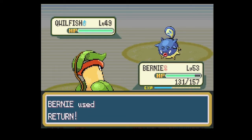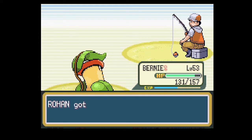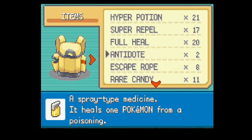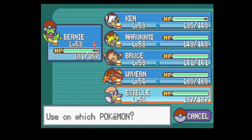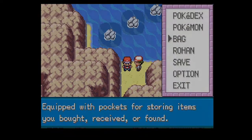I'm gonna fight this guy with a Qwilfish - and there you go. For the treasure, we get a PP Up, so that's number three. I can boost the PP of another move. I think I'm going to do Psychic actually. I could also do Flamethrower - there are a lot of options. I'll do Psychic. That's the last thing here.